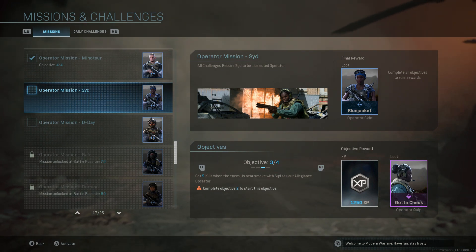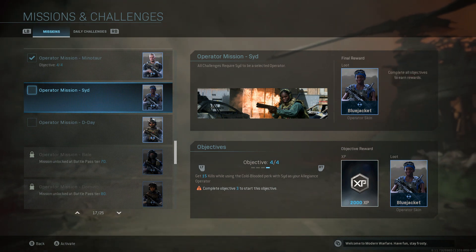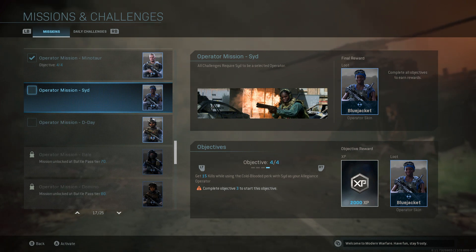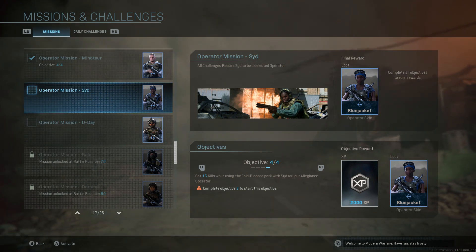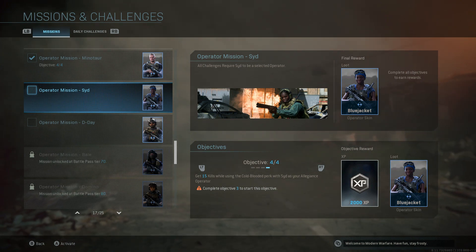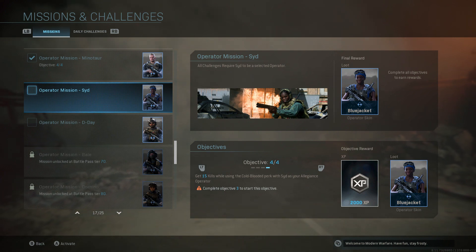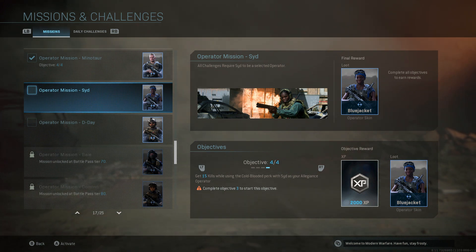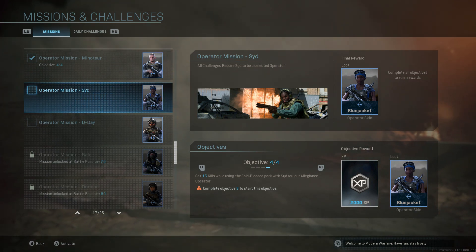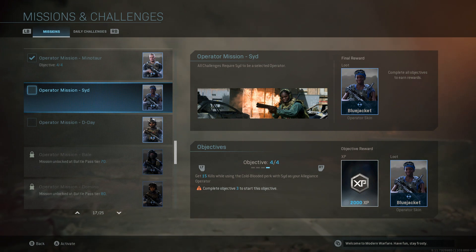Let's go ahead and move on to objective 4: get 15 kills while using the cold-blooded perk. Make sure you subscribe to the channel and hit that notification bell because I'm going to be releasing another video talking about two more sets of missions that are broken — you cannot finish them.